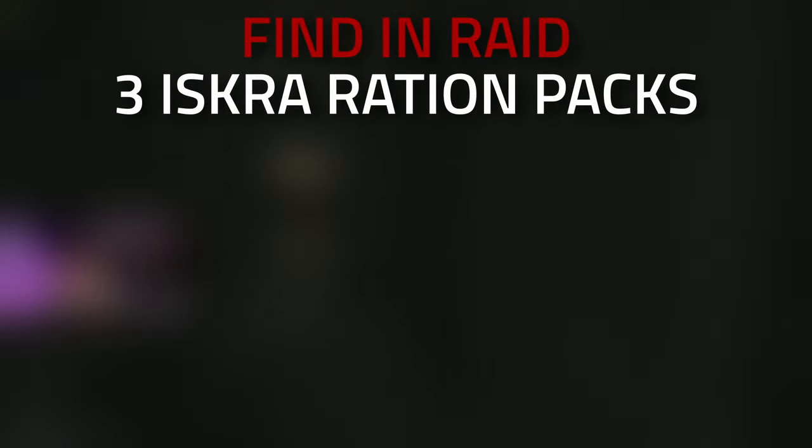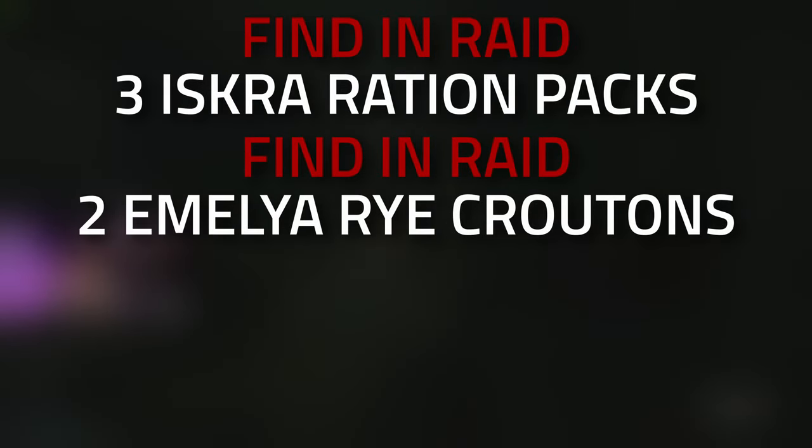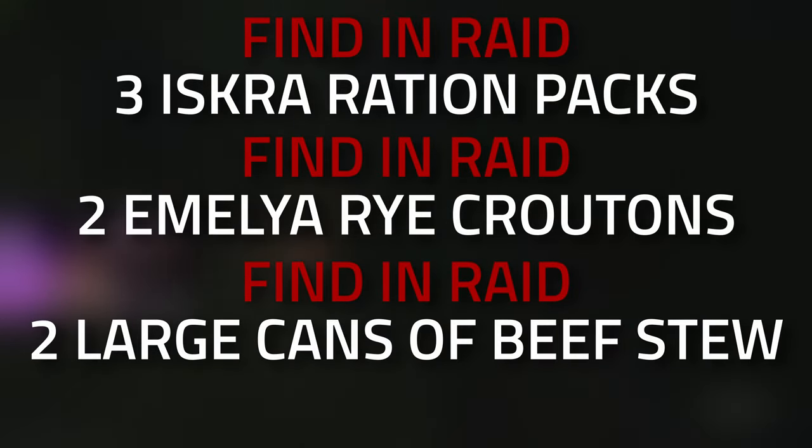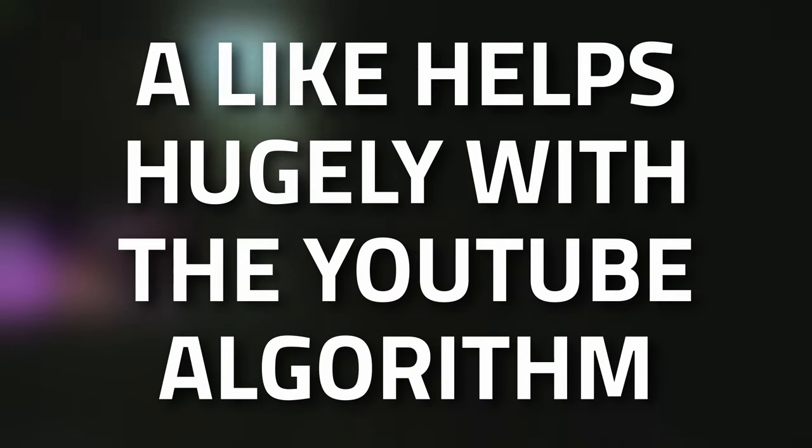Hey guys and welcome to a Jaeger task guide: Acquaintance. For this task you're going to need to find three Fandom Raid Iskra ration packs, find two Fandom Raid Emilia energy drinks, and then find two Fandom Raid large cans of beef stew, and then hand them over to Jaeger. Don't forget to leave a like on this video if you find this guide useful.